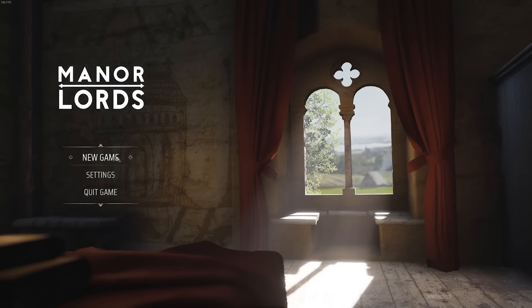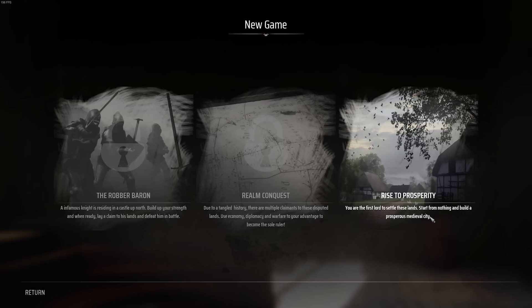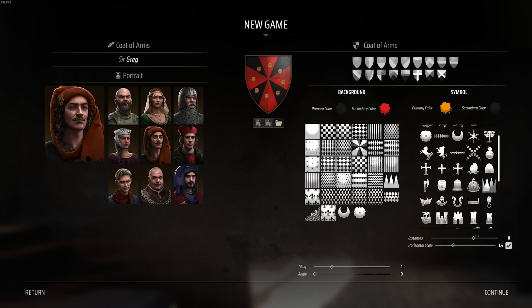All right, let's do this. New game — the only unlocked option is Rise to Prosperity, which will probably be like your peaceful style playthrough. You'll probably have a more complex character building situation in the future, but for now I'm going to select our coat of arms. Oh my, look at this — we can have a ring of kegs! Yes, that is perfect. We will strike fear into our opponents with the ring of kegs.